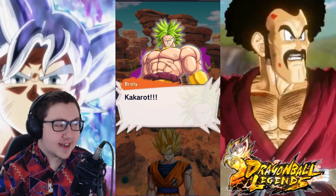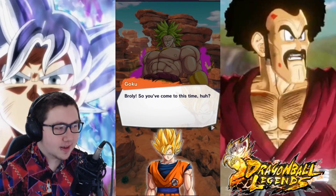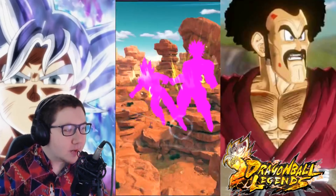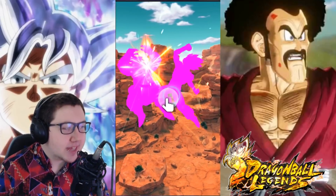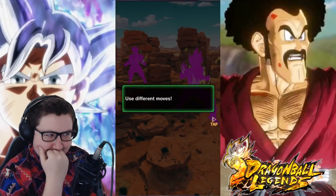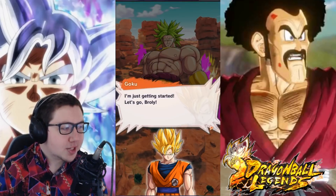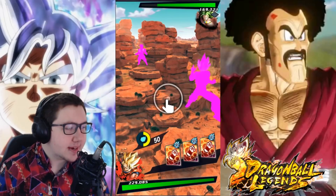I've never heard Broly's Japanese voice before - that is kind of goofy. I see something wrong here and it's kind of hilarious. Okay, so you can dash and move around in either direction - not too bad. You tap to attack and tap more to chain combos, so basically you can combo whenever you want. This is really bad, okay - you know what, let's go for it.